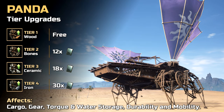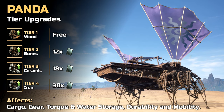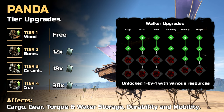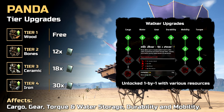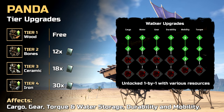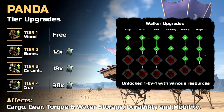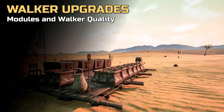Once built, the walker's tier stats can be further upgraded. Tier 2 to 4 upgrades must first be unlocked with tablets. And while some of the required crafting resources might not be cheap, upgrades are crucial when it comes to increasing the efficiency of your walker.